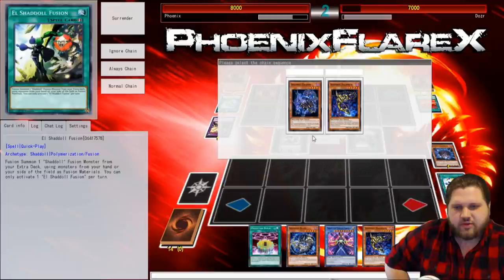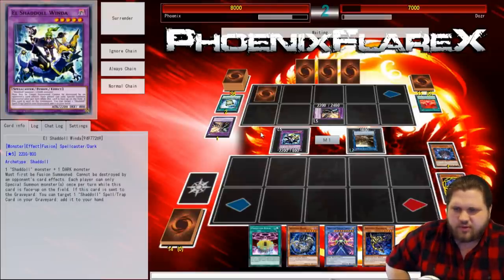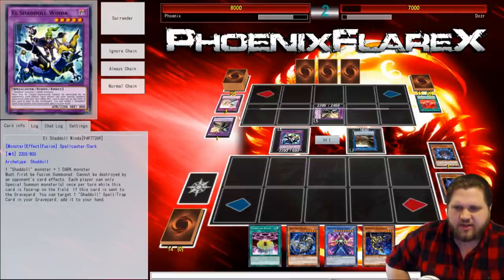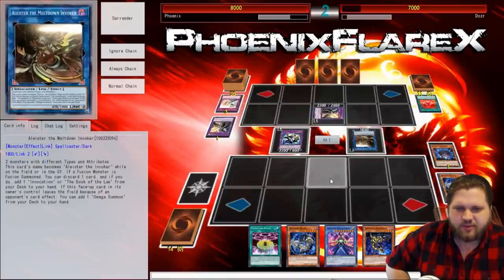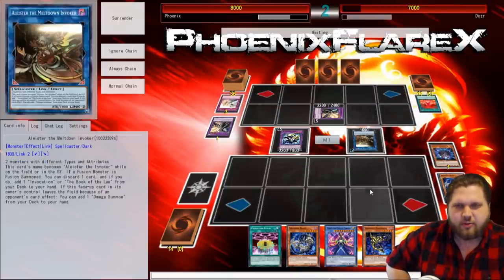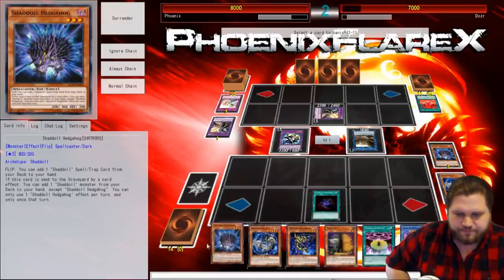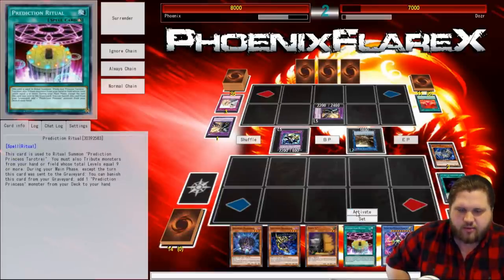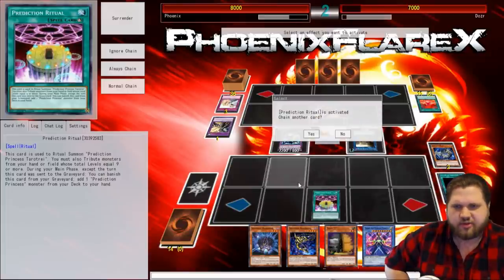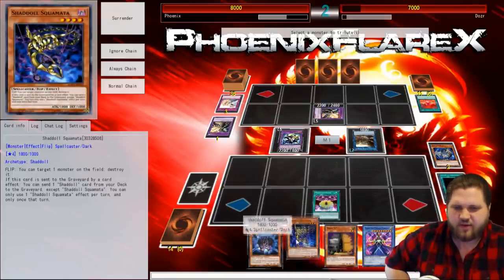I'll use Squamata then Dragon. Dragon can pop this. How do I deal with the Raijin specifically? I'll send Beast and see what happens. If I can draw Grinder Golem off this Beast, that'd be kind of cool. That's an Allure — actually really good. I can just get rid of the Winda to use my Prediction Ritual. I'd still probably lose this game 100% — I don't think I can actually play against a proper Fusion deck of proper 2017 standards of Yu-Gi-Oh! But I'll do this.